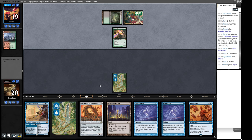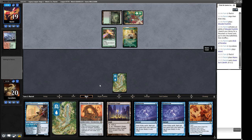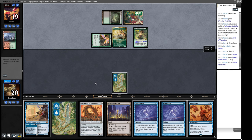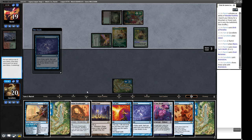What is this going to be? A Green Sun's Zenith where X equals 1. Do I care about a Green Sun's Zenith where X equals 1? I don't believe so. Allosaurus Shepherd. An Arboreal Grazer — sure. I think we are going to Brainstorm at the end of turn now. It feels like our opponent might be gearing up for a Craterhoof play. I wouldn't mind getting some resources in. I don't hate what we have available to us right now.